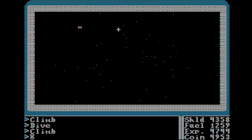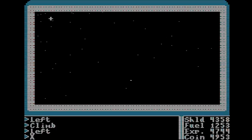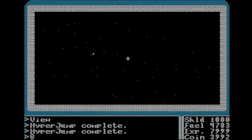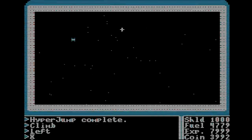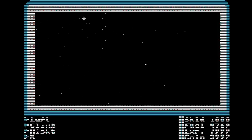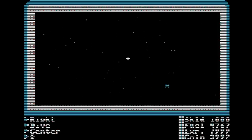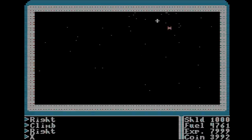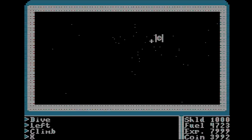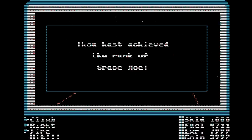Once enemy ships are close enough and therefore big enough targets, you can try shooting them, and they can try shooting at you. This is yet another grind — we need 20 kills to become an ace, and any given sector will only have a few enemies, so we're going to fly around, kill them, and return to our space station to refuel as often as necessary. This does earn us a lot of experience, which is good because we're going to need to hit level 8 before the endgame. And we're an ace!